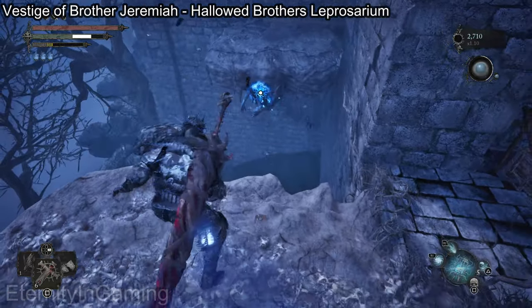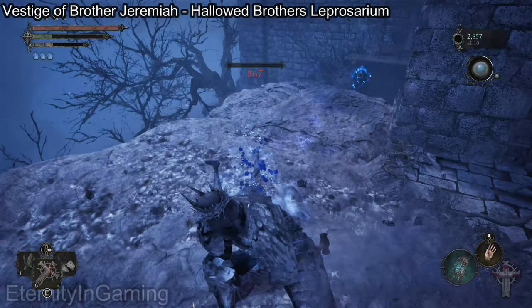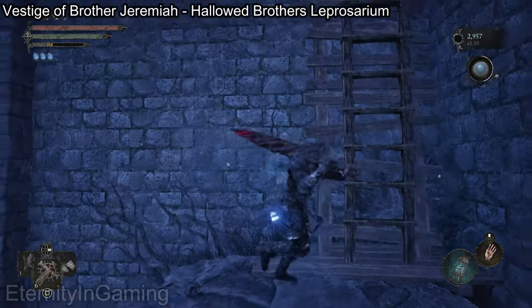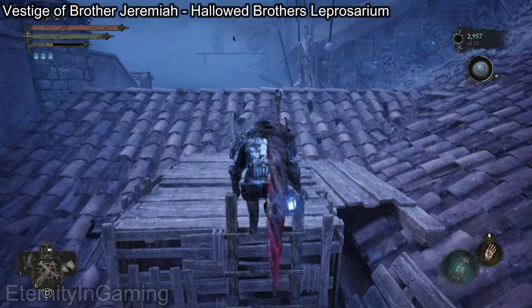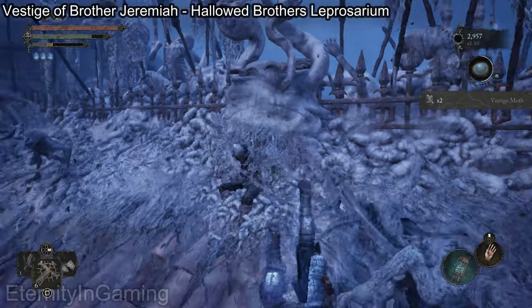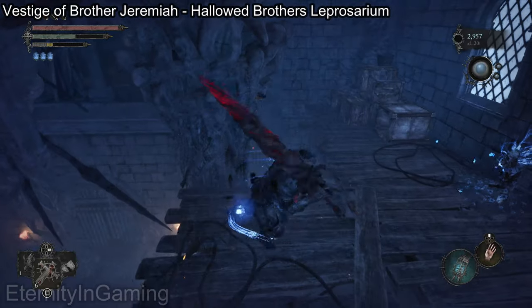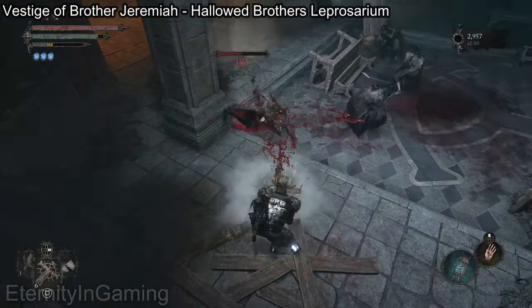It looks suspiciously safe to jump down there but maybe another time. Not much on this roof honestly, so just loot whatever you want and then just keep going. Once we go into this room we can exit the umbral realm. It didn't seem like there was anywhere else to go but down, so just jump down and we can actually grab a shortcut real quick on the right side of the room.